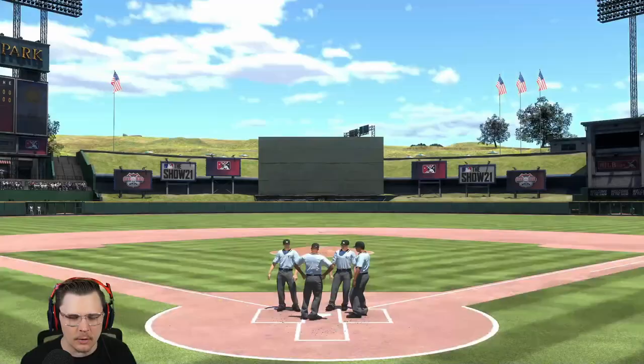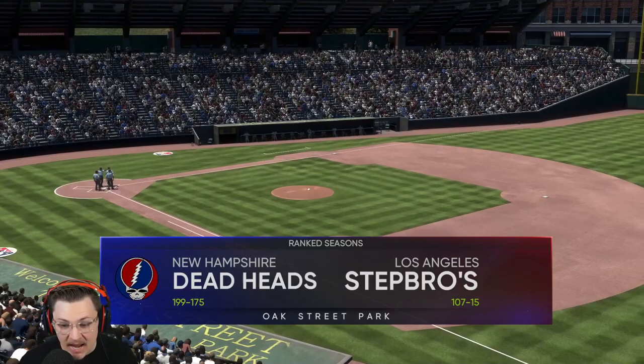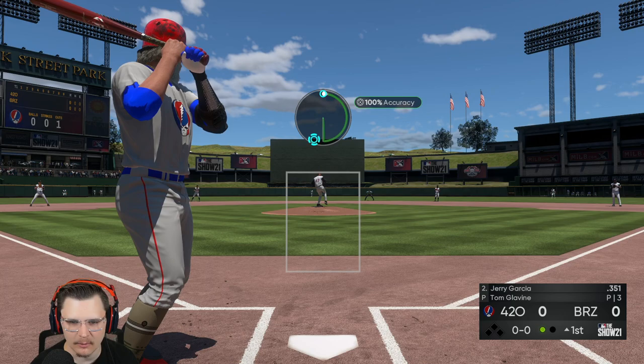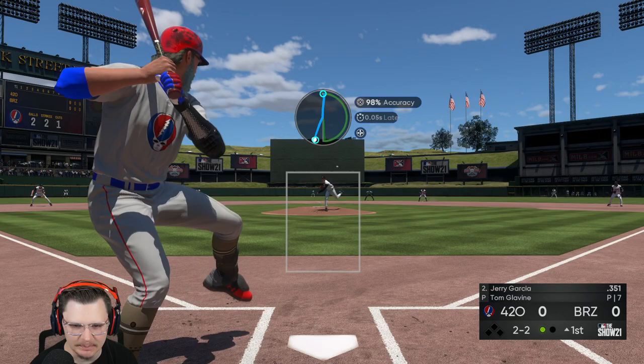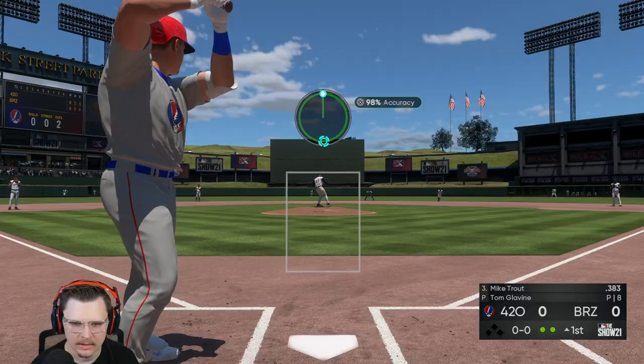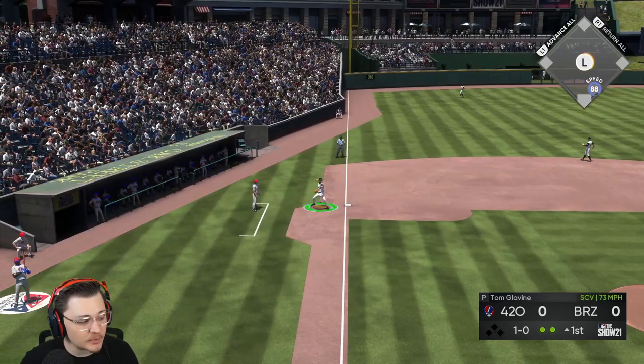Our opponent is Big Easy with Dennis Eckersley on the mound going as an opener — he's got the god squad. I see Mike Trout in the three spot; his record is 199 and 175, that's a lot of games. We're gonna bite and give him that sinker — nothing, two-two. Freeze him, heater — goodbye. Nice and slow with the changeup then up on the way down. One-oh sweeper, nasty.